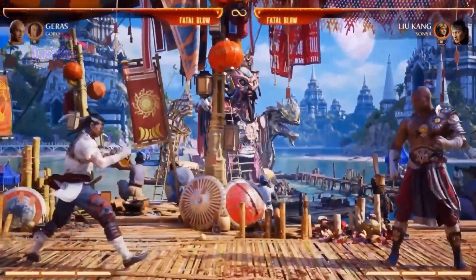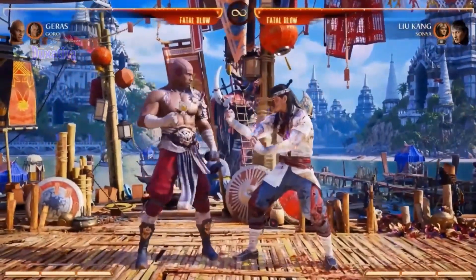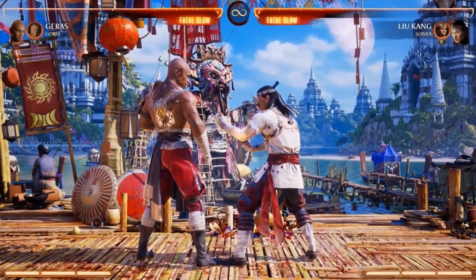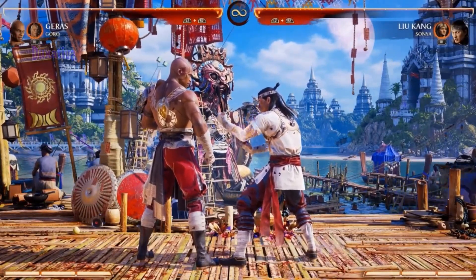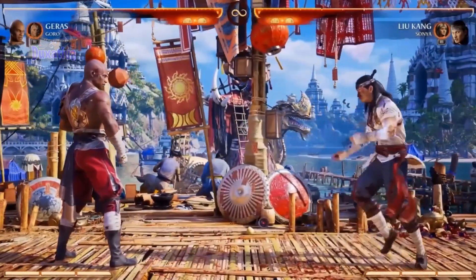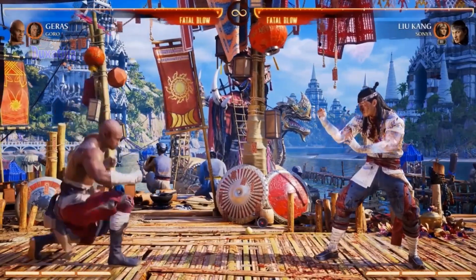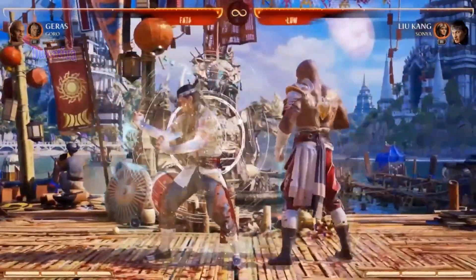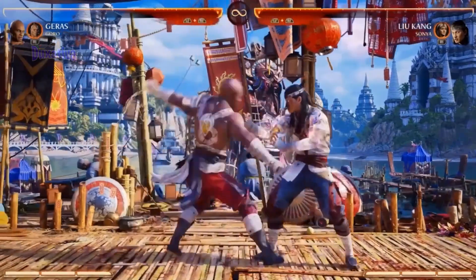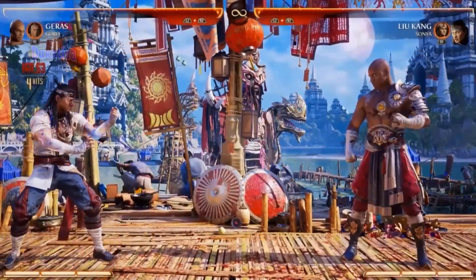Sandstorm. There are different distances for Sandstorm. It can also be a meterless launcher — you can catch them like this. Where they're standing in the Sandstorm determines where they fly: if they're at the back, they'll fly backwards; at the front, they go forward. If you meter burn it, another clock appears, it'll time out and then explode — so you're controlling space. That also adds to your clock count. It forces them to either advance or back up, which opens your mixup opportunities.